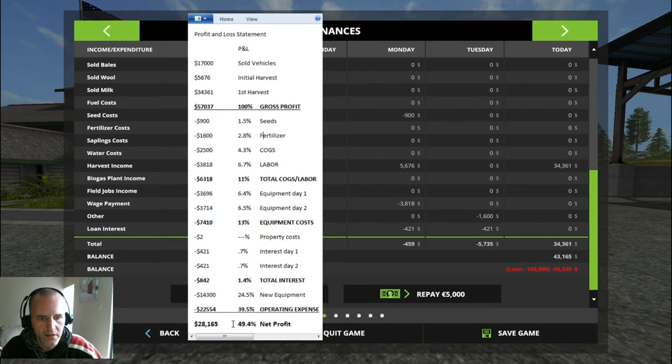Even though the number the game shows — $43,167 — as my balance is different from this $28,165, it still makes a lot of sense because I started the game with $15,000, so that actually does add up. I'm going to pause the video and bring up another document where I put together a cost analysis on whether or not it's worth it to plow and to fertilize, based on the money I earned in this harvest.